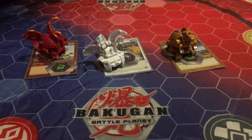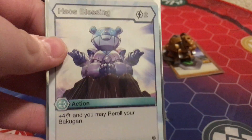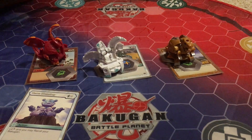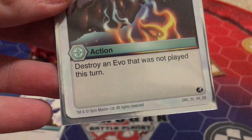On to the action cards — starting with the Chaos ones. We have one copy of Chaos Blessing, a two cost, plus four, and you may re-roll your Bakugan. Then we have one copy of Wayne, a two cost — destroy an Evo that was not played this turn. Pretty good.